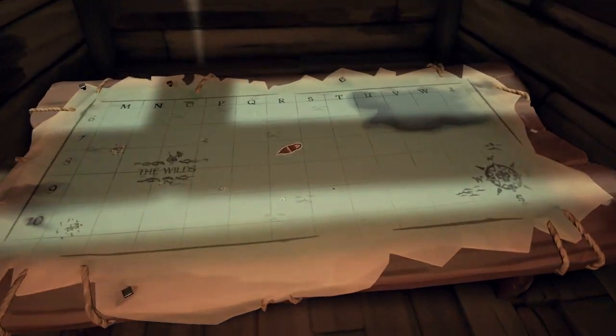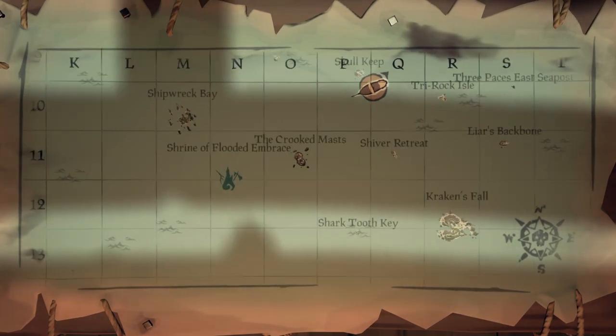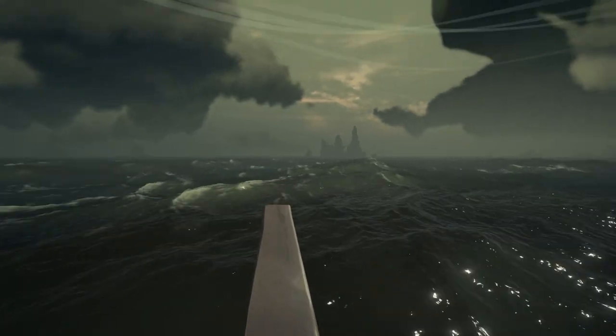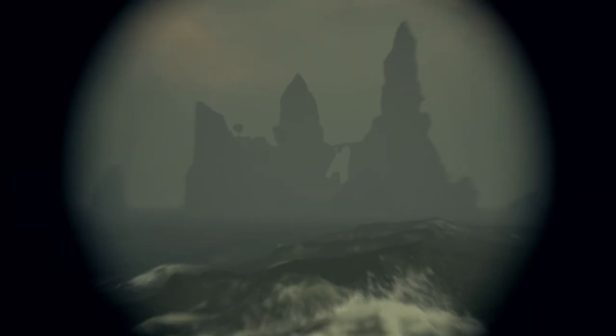Now, Food Island — this island that I am talking about is called Crooked Mast, and you can find it to the east of Shipwreck Bay, a little to the west of Kraken's Fall. It's easy to spot on the horizon as it does have a pretty distinct look to it.